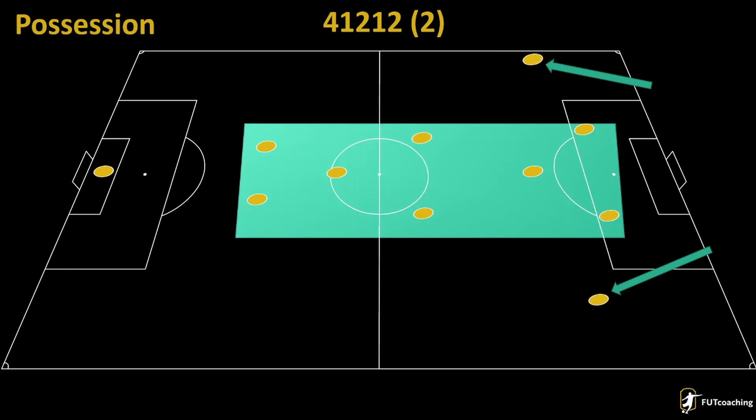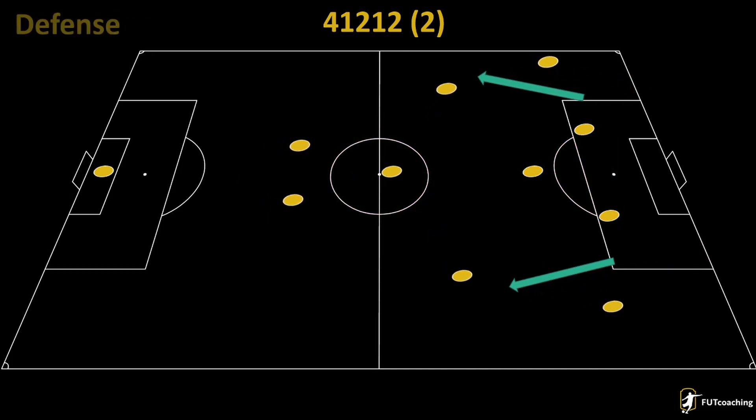See how packed the center is? It's going to be hard for your opponent to play a true ball through that, and you can create loads of triangles to keep the ball in your possession. When you lose the ball, the whole team will push forward to try to get the ball back straight away. And because the fullbacks are out of position, as shown in this diagram, the two CMs will actually move wide to cover for that — that's why we have the cover wing instruction on these two CMs.